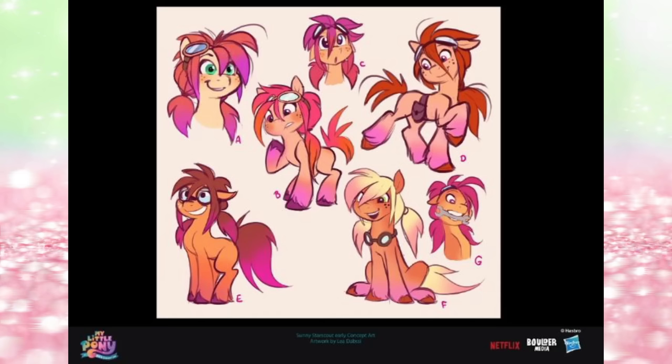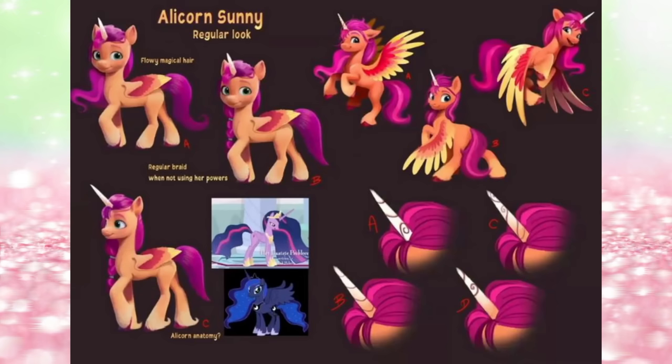Actually, I quite like the top left corner one — the more pale, yellowy coloured one, that apricot colour. Next, we have Princess Sunny. We don't know if she's a princess because she's an alicorn — who knows how it works anymore? They didn't end up using really any of these; they ended up making it made of light. They didn't make it a permanent thing, and all of these show a permanent thing, so the concept really was changed. It says 'flowy magical hair or regular braid when not using her powers.' In the film they decided to keep it just braided, but I love this one here with the loose hair.